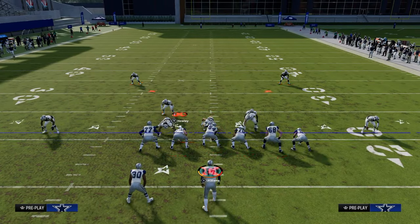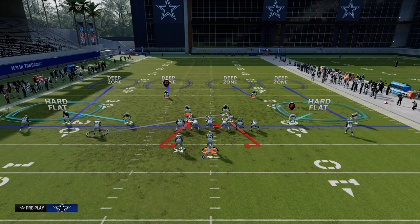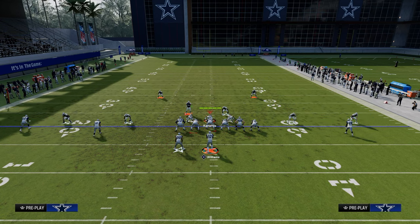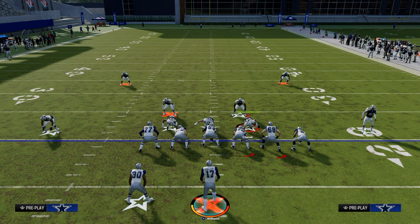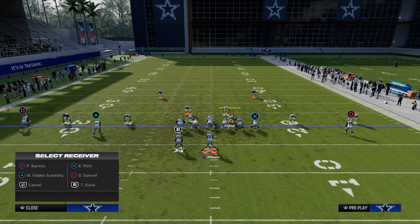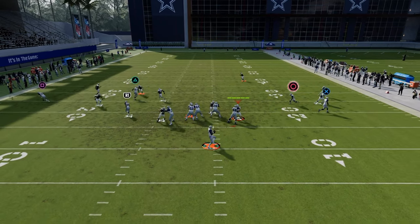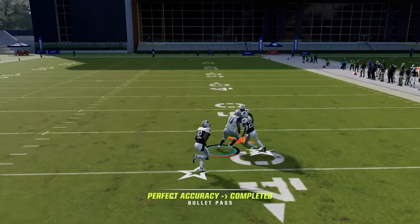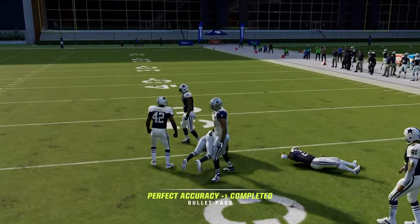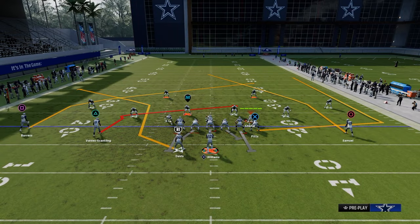What are they going to do with their user? The main defense is going to look something like this — where's the running back going to go? The running back is going to have to go to this post in the middle of the field. We've got a hook curl here, but ultimately the user has to go to the post. They might be able to get some pressure, but there's your pass. It's a super simple route combo but pretty effective, and we're starting to build some decent concepts here.